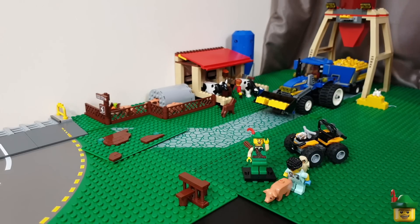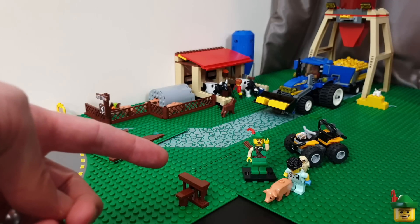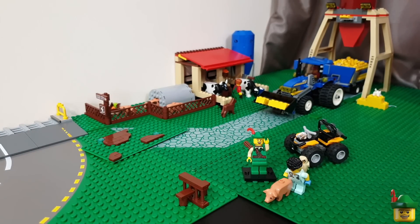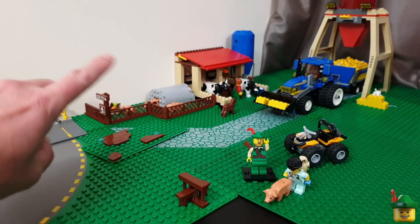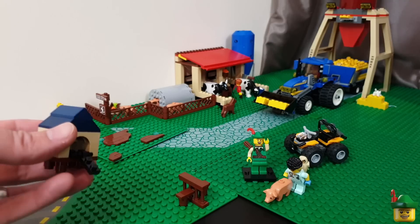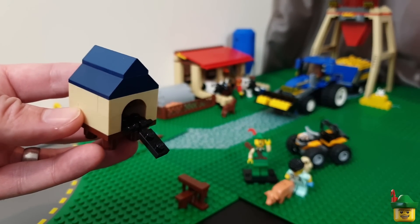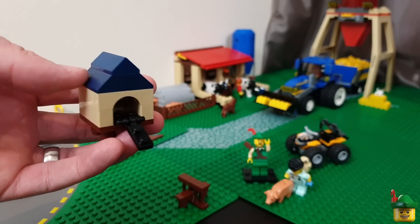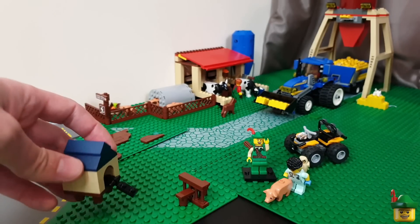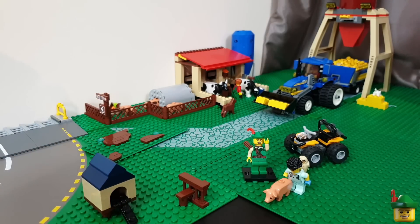Another common suggestion was to add a farmhouse, but with all the little things we're adding and wanting a great big field out the front, we aren't going to be able to do one. It also clashes with one of my design rules — no residential — as I find residential a bit boring compared with more commercial elements. I think we'll assume the farmhouse is through the wall, just out of sight. But that doesn't mean we can't add a house for some chickens — another suggestion. I've done a very simple boxy build with a dark blue roof, and I've ordered red slope pieces to change it so it matches my other buildings. It has one of those little walkways the chickens can use to get in.